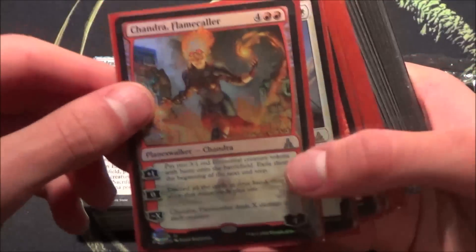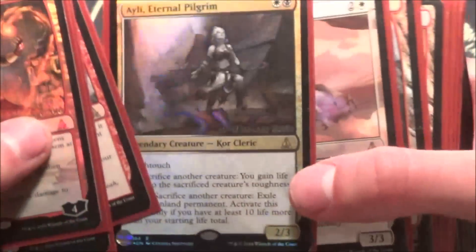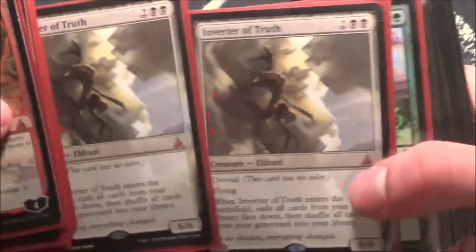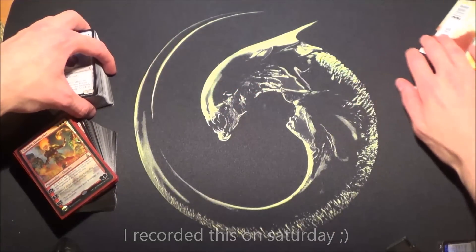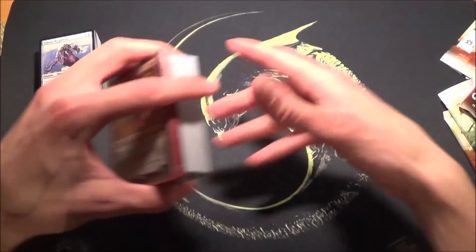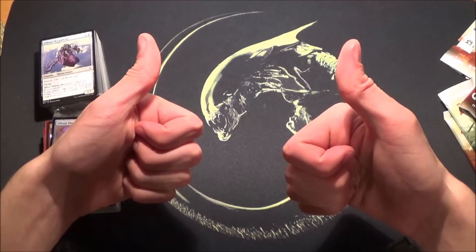So much for the first unboxing of Oath of the Gatewatch — I hope you liked it, sorry for the glare! This is what I got today with trays and everything, though not all my pool. I traded it afterwards and I'm quite happy about the cards. That's it for the first encounter — tomorrow there's another pre-release for me. Also check out this new playmat, one of the best playmats ever! Let me know in the comments below which card is your favorite from Oath of the Gatewatch, and I'll see you in the next video — later!